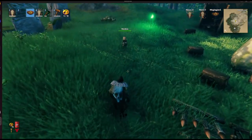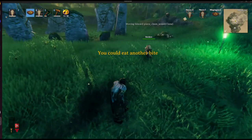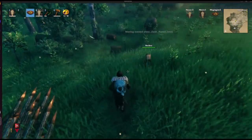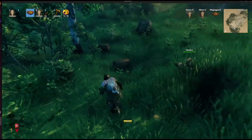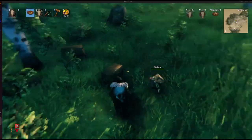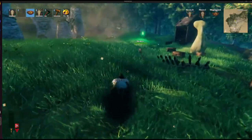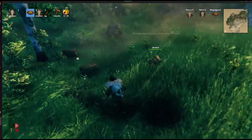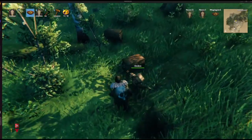Whenever their inventory fills up, they'll go back to a chest and put stuff in it. They actually will bring stuff to any container nearby — it doesn't have to be a chest. The idea behind these little guys is when I was playing solo, after every raid and the constant attacks, there'd be all this stuff just lying all over the floor. Picking it up is really tedious, so I thought it would be great to have a little guy to run around and get all that stuff for me and bring it back to chests.